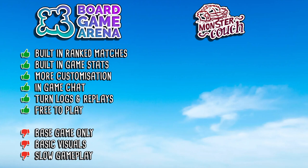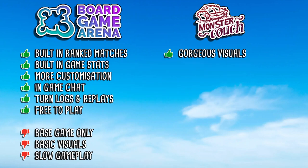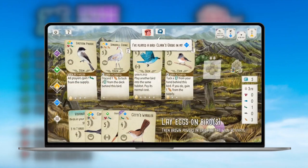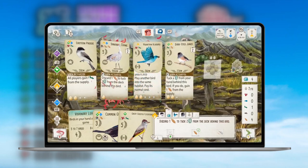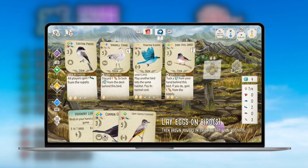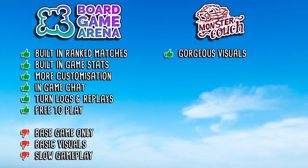For a start, the most obvious pro of the Monster Couch version is just how good it looks — it's absolutely gorgeous. Anyone who's played it would agree. The bird animations, the way the cards and components look — for me that's a big reason why I enjoy playing Wingspan in the physical version, and I think that has translated so well into the digital version. Being able to have that experience with how the birds look and all the components is really stunning.